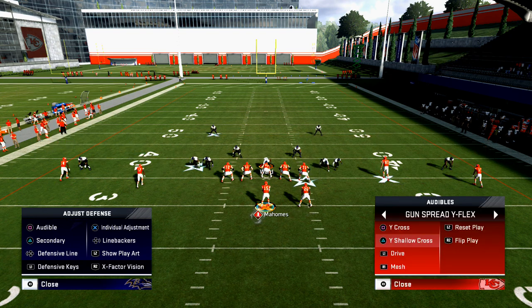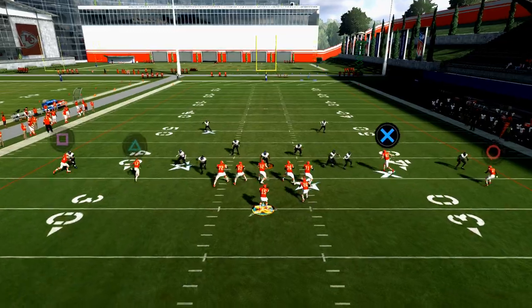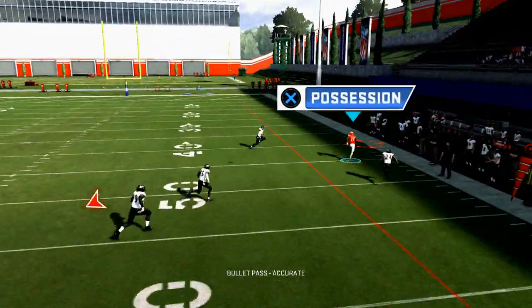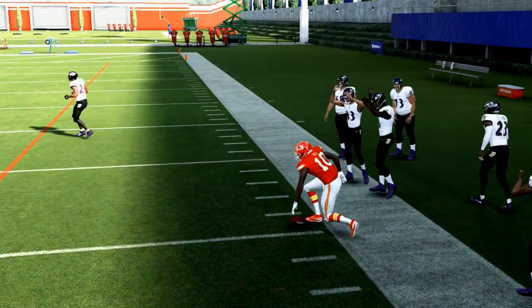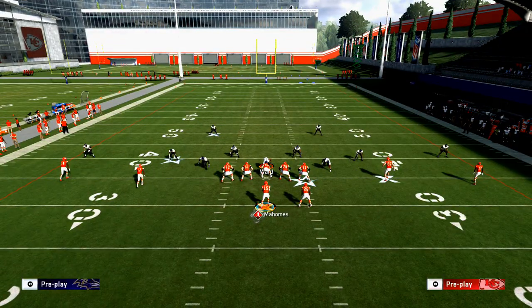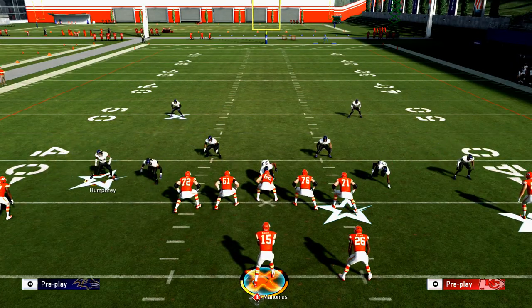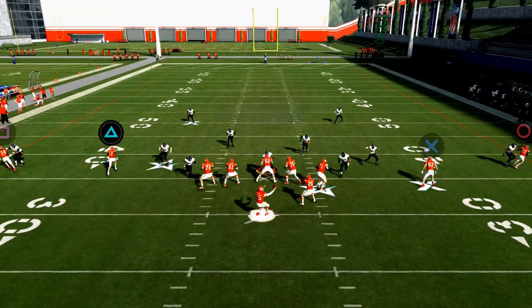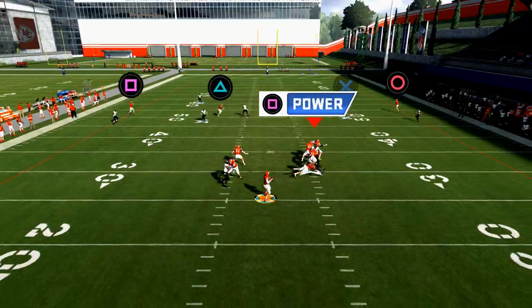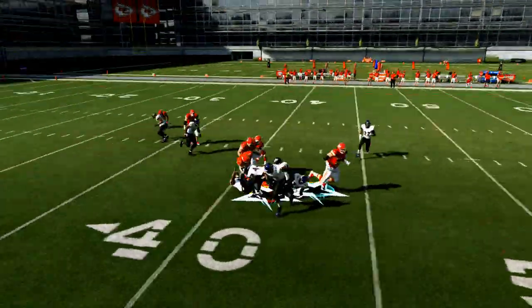Now I want to show you the streak route from Shallow Cross. You have Watkins there, but watch Tyreek Hill — just pass late in and out — and you see it's wide open either way. If you wanted to, you could also go to Four Verticals, and because they're baseline and pressed, it's going to change the way they cover Four Verticals.